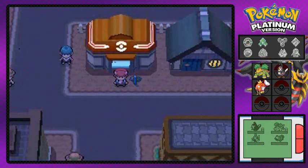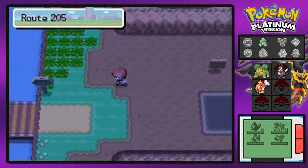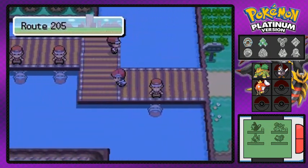What's up guys, it's me your host Draven, and welcome to another episode of our Pokemon Platinum Walkthrough. In our last episode we won our second badge, the Forest Badge from Gardenia, and now it's time to do a little bit of a side quest.